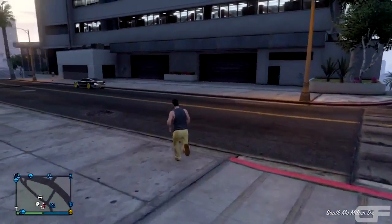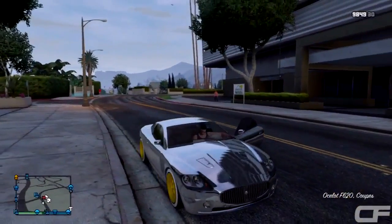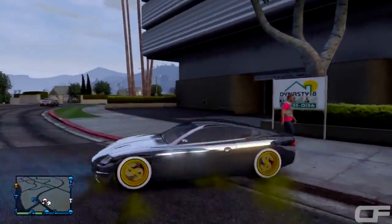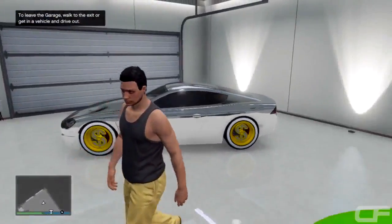If you guys look at the minimap, there's a tracker on the vehicle and it duplicated across the street. This is the duplicated version of the car — my friend successfully duplicated his car and gave it to me. Now if he wants his car back, it said on his screen it was destroyed, so all he wants to do is call up Mors Mutual Insurance to get it back.